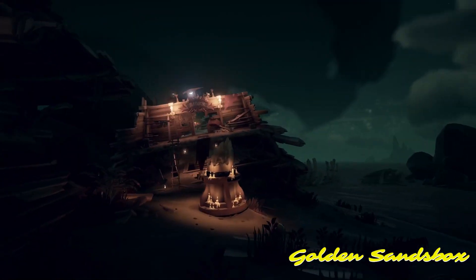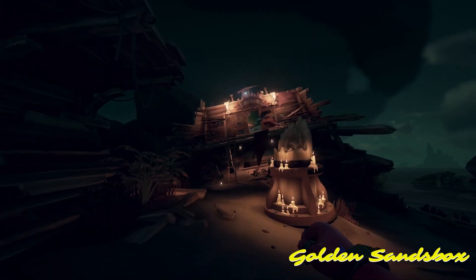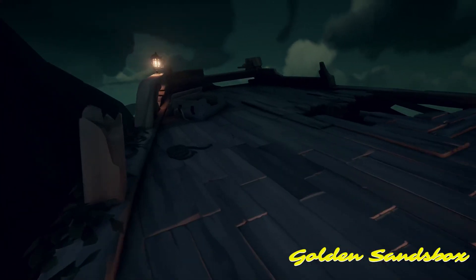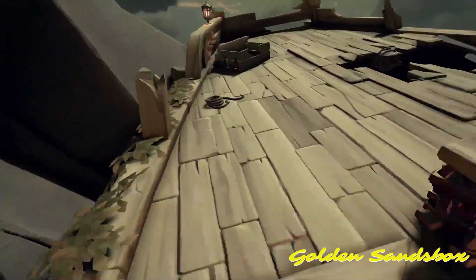Tip number 2: Oftentimes loot will show up on top of the wreckage of the Blackwick. However, the stairs to get up are broken. You can either hop along the railing or sword dash from the top of the wreckage across from it to get on top.